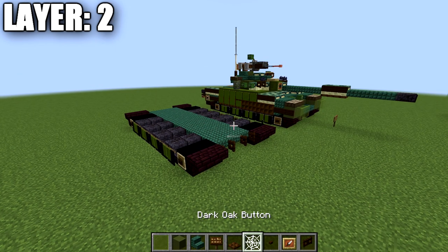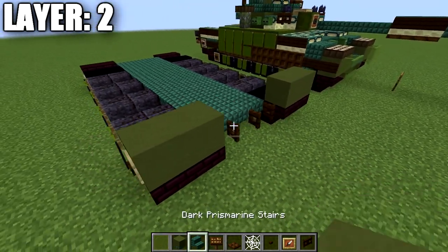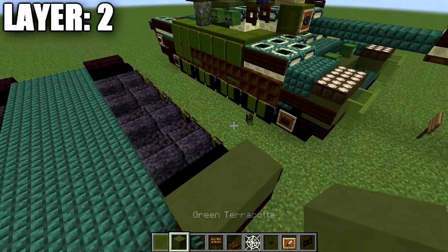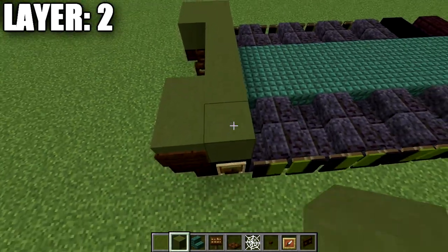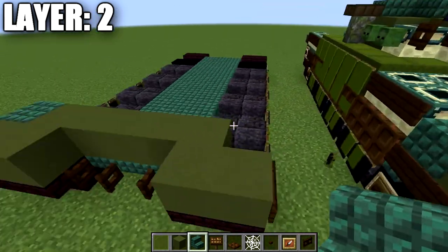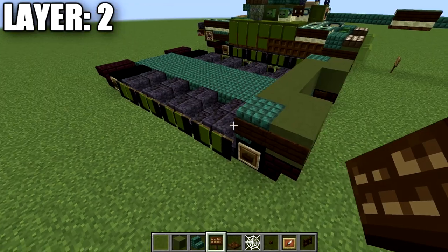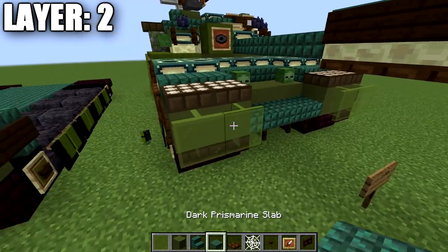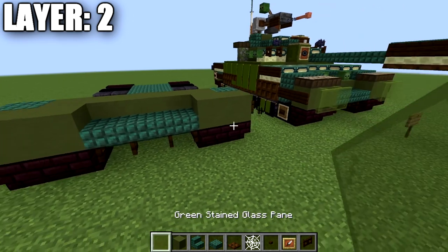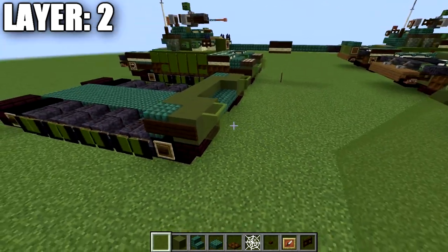For Layer 2, place two rows of two green terracotta on top of the nether brick stairs, then a dark oak sign to the side. Place a row of five green terracotta across the space with dark prismarine upside-down stairs on both sides and a dark oak sign on the stair side. Place a row of dark prismarine slabs between the green terracotta blocks, then two green stained glass panes on the front for the fenders.